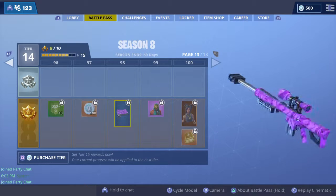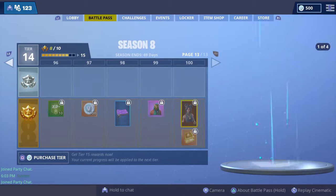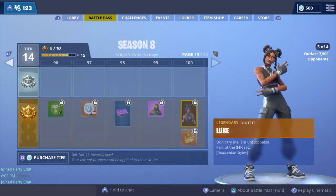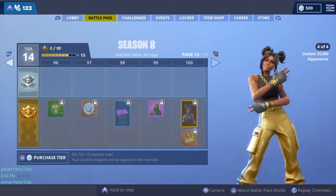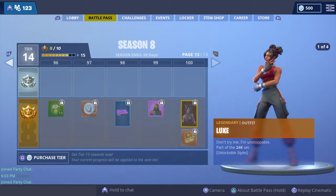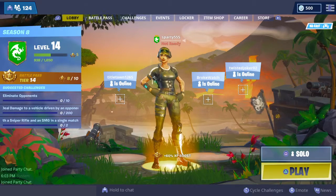The dark matter wrap looks so nice on snipers. There's a style for Master Key with a mask that reminds me of the Drift skin. Then there's Luxe - the first female tier 100 skin in seven seasons. It's a bit disappointing for a tier 100 but it does come with an interesting dance and a cool pickaxe that looks like the Studded Axe. That's the Season 8 battle pass - thanks for watching!